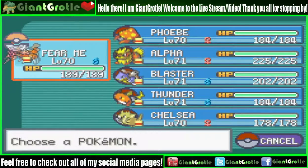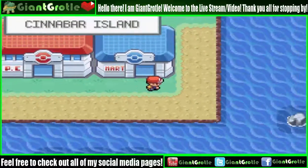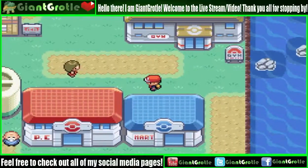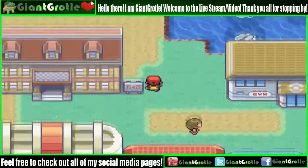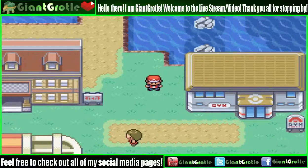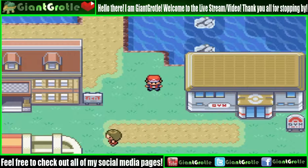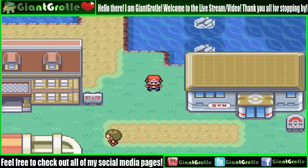I'm not sure what HMs I need to have in Cerulean Cave. I think it's Surf, Strength, and Rock Smash, but I could be wrong. Surf, Strength, and Rock Smash, right? Let me look it up real quick on my tablet because I don't want to freeze the stream.